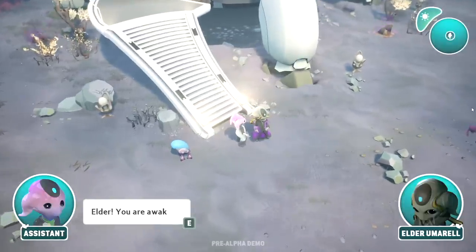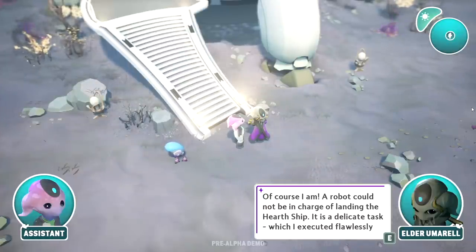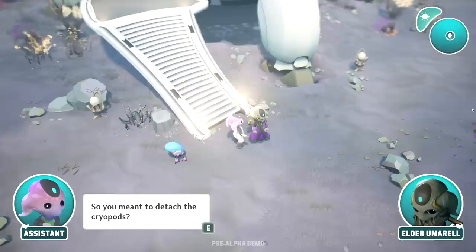Look at us — going down! Look at those railings. Oh, there's the Elder! 'Elder, you're awake.' 'Of course I am — a robot could not be in charge of landing the hearth ship. It's a delicate task which I executed flawlessly.' Elder, I am here to tell you that you're wrong. 'So you meant to detach the cryopods?' I'm being petty — good for me.